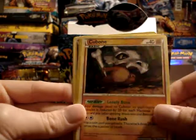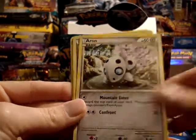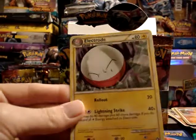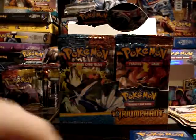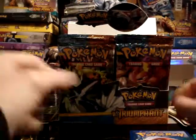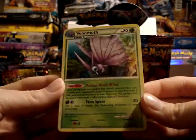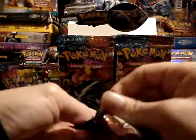Bronzor, Cubone, Voltorb, Diglett, Aipom, Junk Arm, Piloswine, and Electrode. My reverse is a Spoink. And my rare — oh nice, first holo of the box — a Venomoth! Yeah, they didn't make too many holos in this set but the ones they did make are pretty nice.